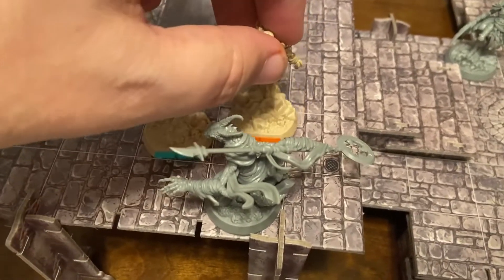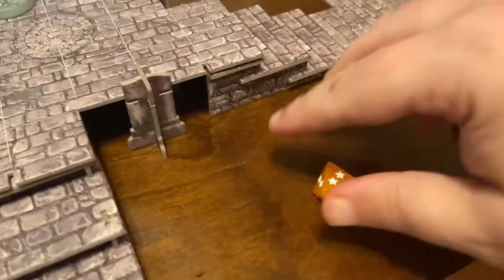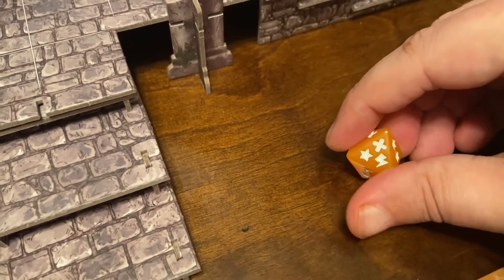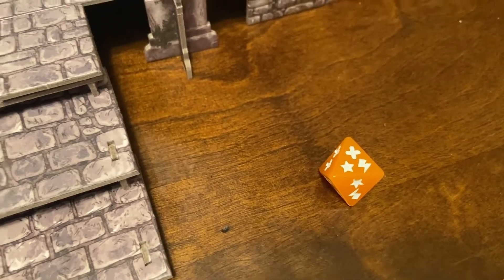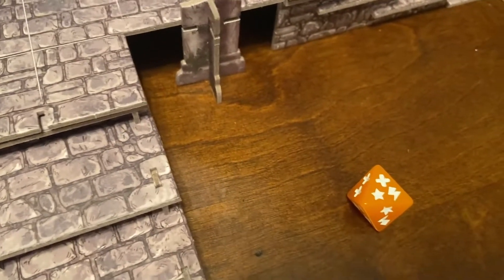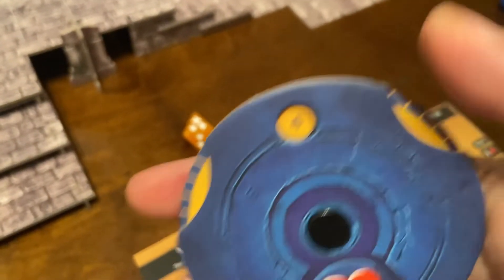Five damage on Variks - we need to roll something good. One success plus a surge - 'add one success and any hero may discard a condition.' We can also add a fatigue for another success. Three blocks total on the five damage, so we take two damage. Six down to four health - he's getting low now.